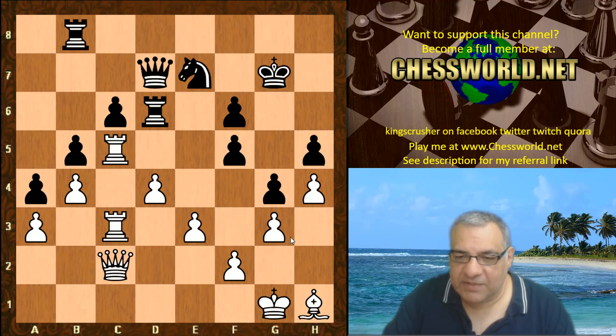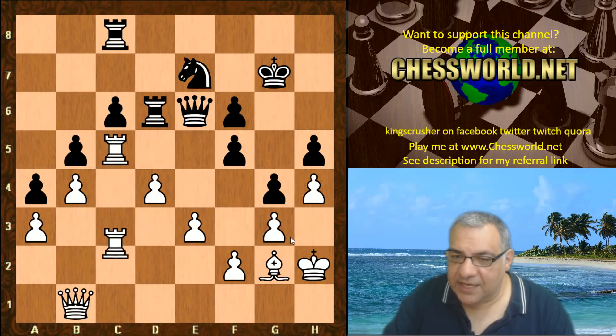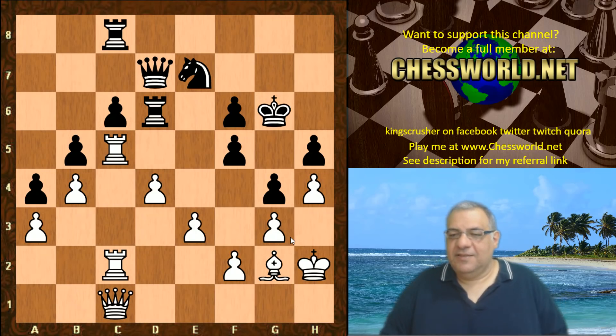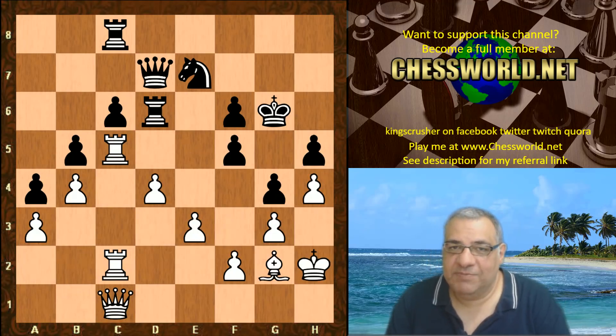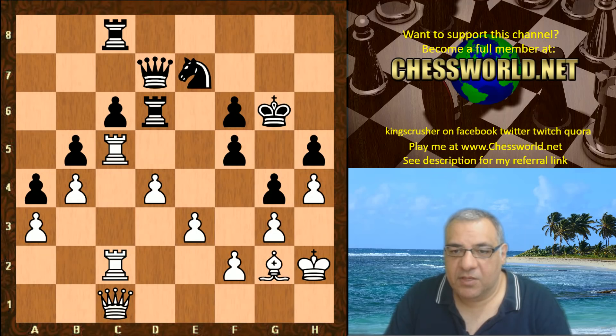We come to a crunch position where the black king gets adventurous with King g6. This does hold against e4 hitting h5, but the king is out in the open. I think this was time pressure from Nimarino — and to be fair, Nimarino seems to be without tablebase support. Many strong engines make thousands of tablebase hits even before the endgame, using them as reference. Without that infrastructure, Nimarino is more likely to blunder under time pressure.